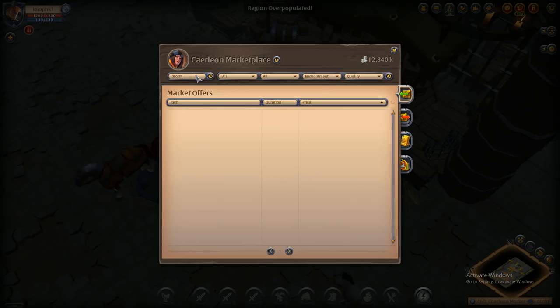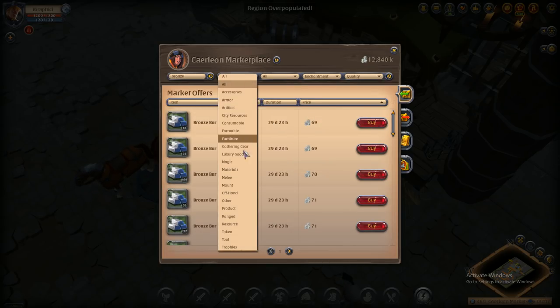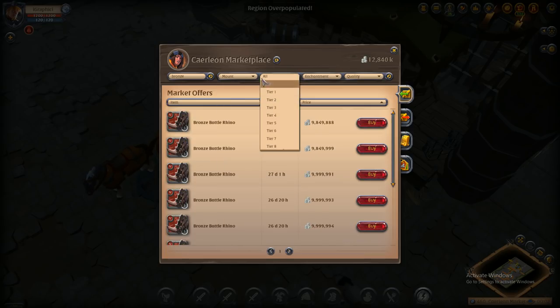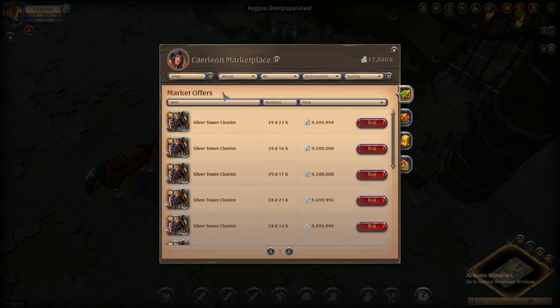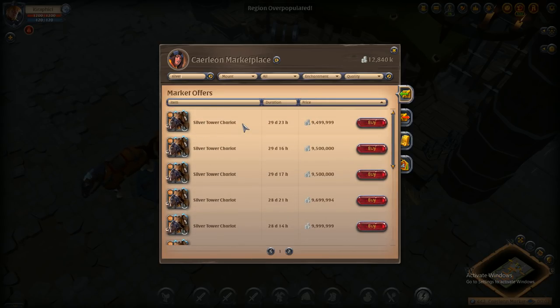So what I would probably go with — let me go to the mounts real quick and show you guys the two mounts I was thinking about. The Bronze Battle Rhino, which is basically 10 mil as you can see. That would be one of the options, and I'm gonna let you guys vote on what mount you'd want me to run. The Silver Tower Chariot is the other one, which is a little bit less but not any less cool in my opinion — maybe even cooler. So it's up to you guys what you'd want me to actually run.